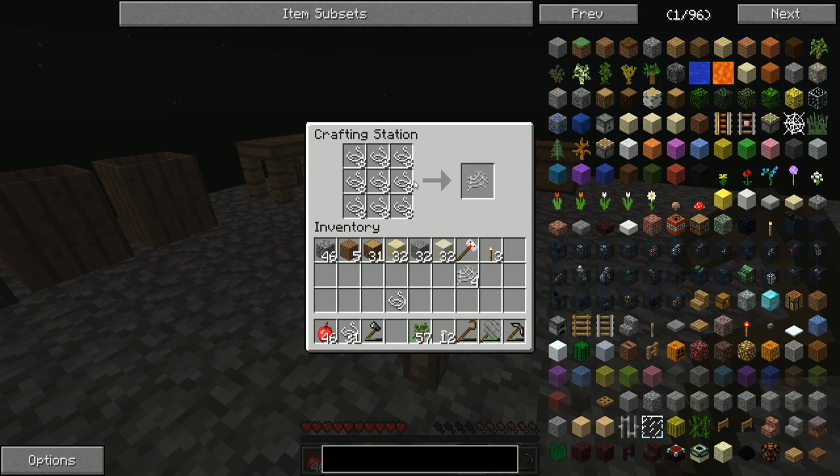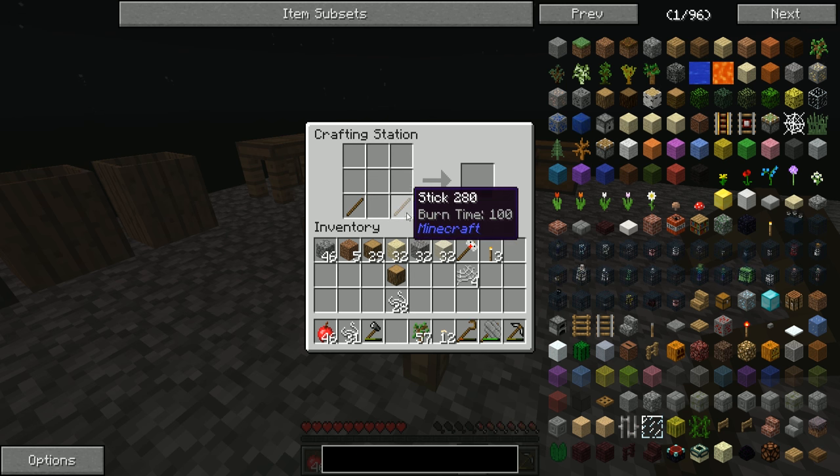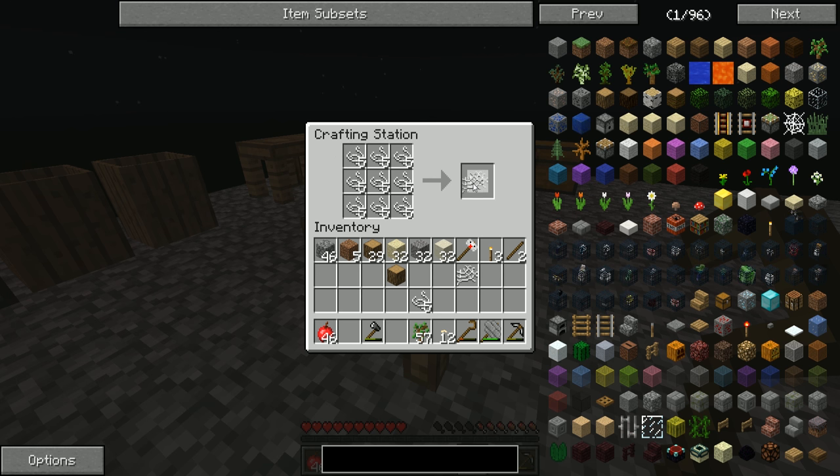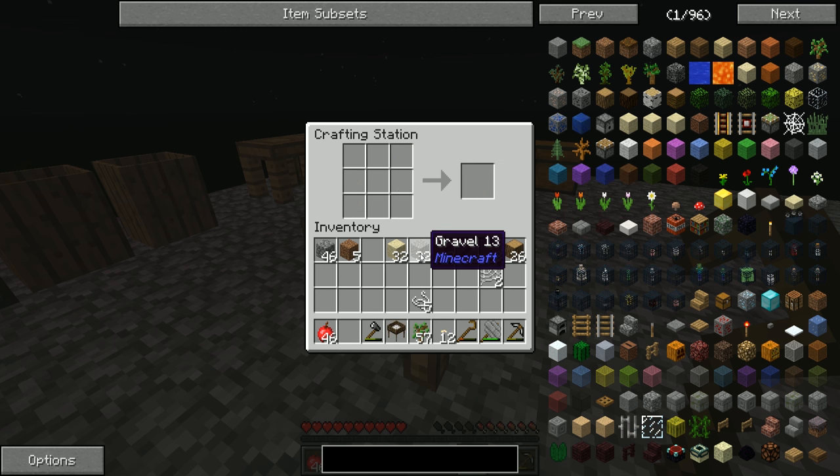There's not really any point making two heavy sieves, but we could. Let's grab some sticks, and as we tried to do at the end of last episode, we need to combine those up to get some heavy silk mesh. We have to get a bunch more of them — and we are actually just going to have enough. If we do this we can get a heavy oak sieve.